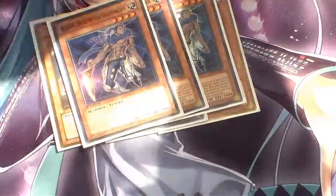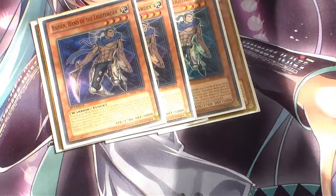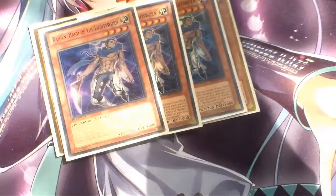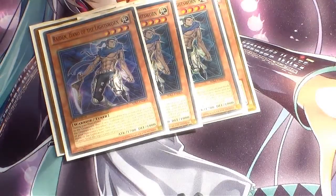Next we're running Triple Raiden. Raiden is a Level 4 Warrior, so you can search out ROTA. You can mill cards and end phase mill cards. Basically he's your big player — you use him for Level 8 Synchros, Level 7 Synchros, and you can also use him to do Rank 4s.